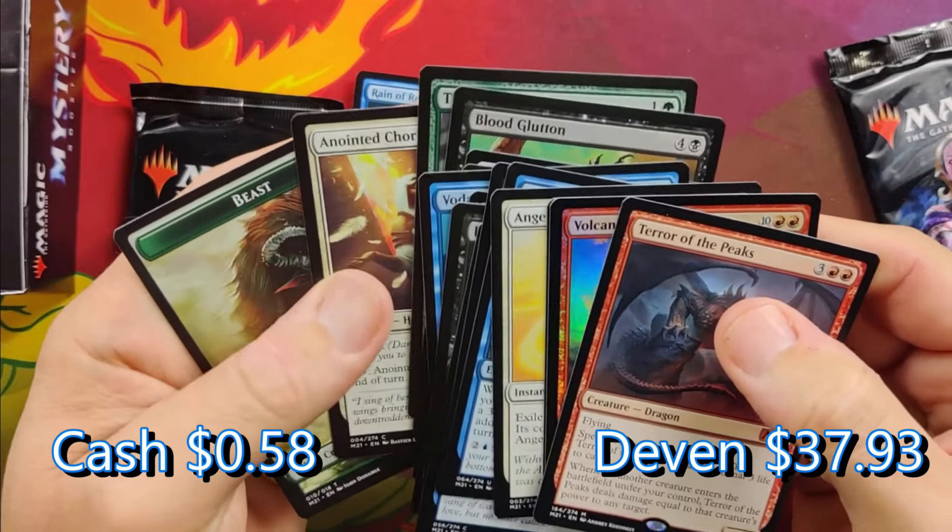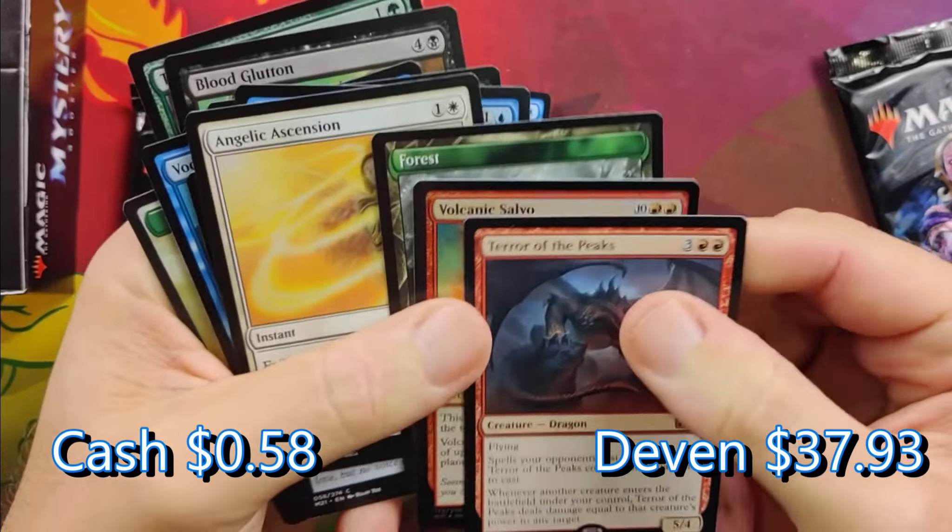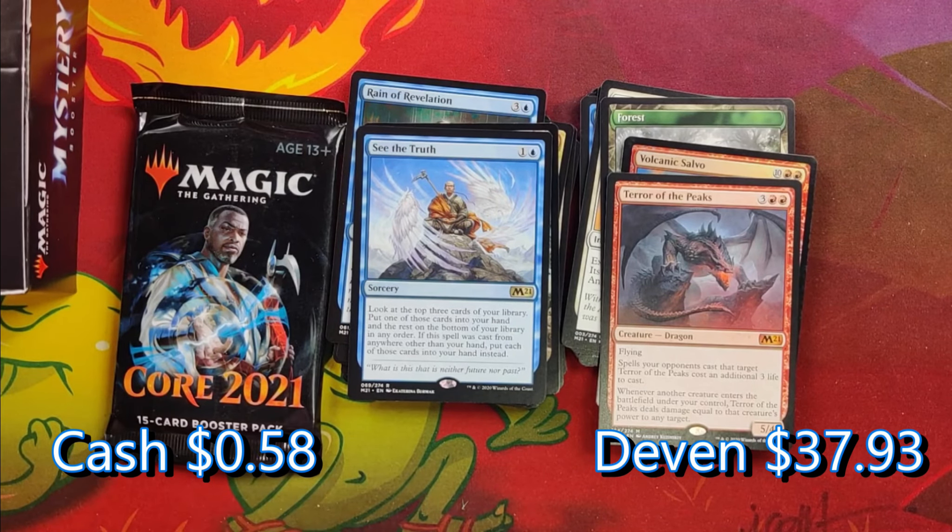We just got the alt land. Double Mythic Rare and the land in that pack — holy! So looking good, Devin. You got your money's worth pretty much in this opening.